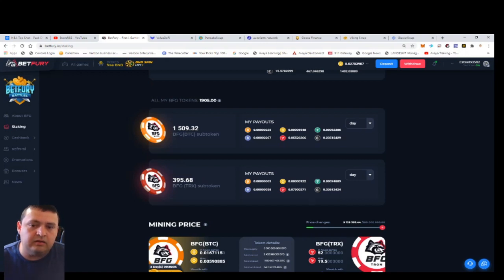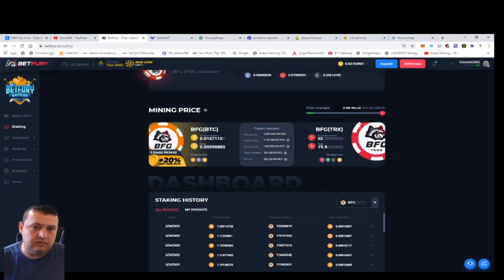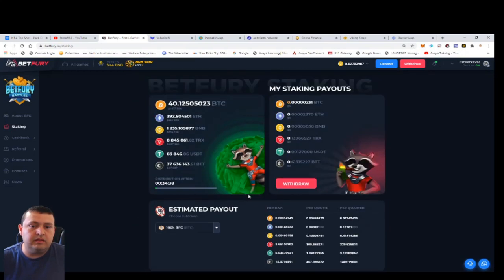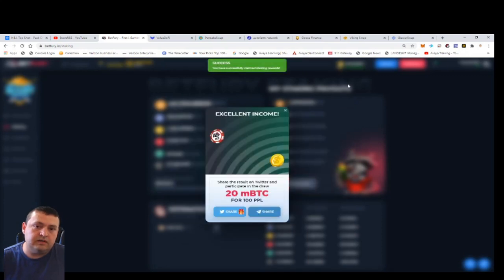These tokens pay out better in Bitcoin, BNB, and Ethereum, while the Tron ones pay out better in TRX and BTT. You have to gamble with Tron to earn the Tron tokens and gamble with Ethereum, Bitcoin, or BNB to earn the other ones. To earn one token you have to bet 0.0016 BNB. For one day of staking I get about 0.1 TRX, 0.005 BNB, 0.002 Ethereum, and about 231 satoshis — that's the per-day drip for having 1,500 tokens. You just hit withdraw and you're good.